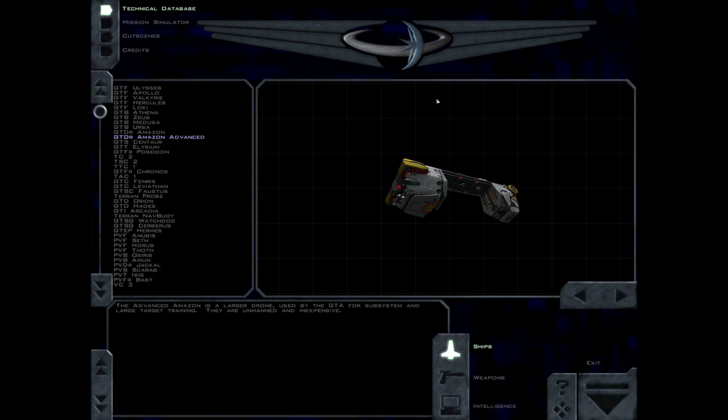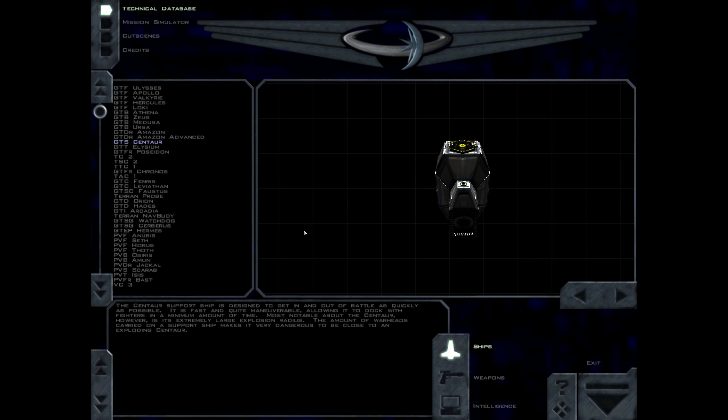They are unmanned and inexpensive. The Centaur support ship is designed to get in and out of battle as quickly as possible. It is fast and quite maneuverable, allowing it to dock with fighters in a minimum amount of time. Most notable about the Centaur, however, is its extremely large explosion radius. The amount of warheads carried on a support ship makes it very dangerous to be close to an exploding Centaur.